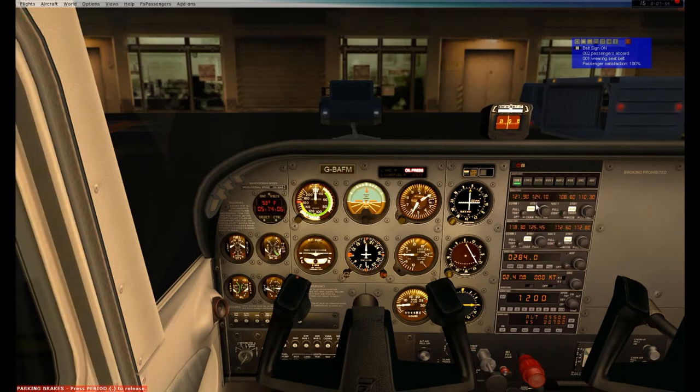Going to COM1 at 124.1 to listen to my ATIS information. Airport information India, wind calm, visibility greater than 20 miles, sky conditions clear, temperature 1, altimeter 29.92, ILS runway 27 in use. We are using perfect weather. Altimeter is set to 29.92 which is standard barometric pressure. We have ATIS information India, runway 27, no clouds, no wind. All of that is a non-factor.